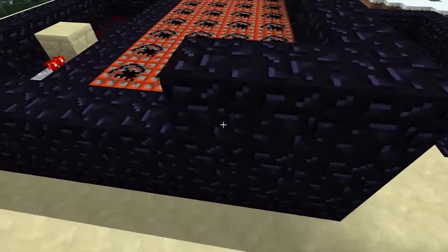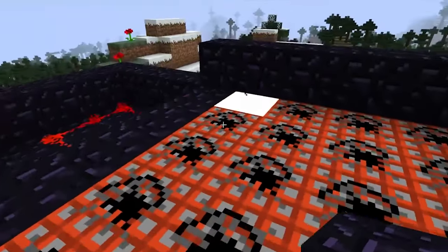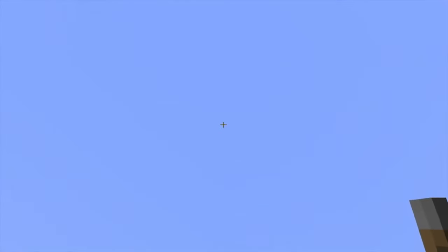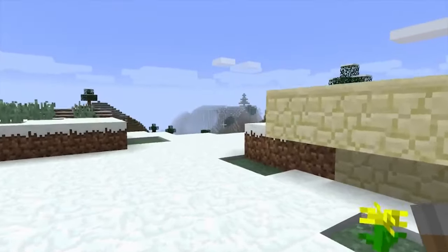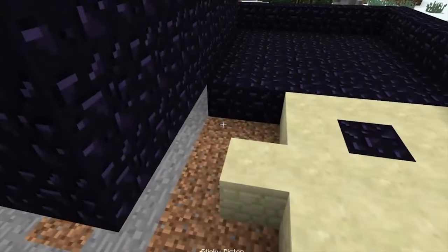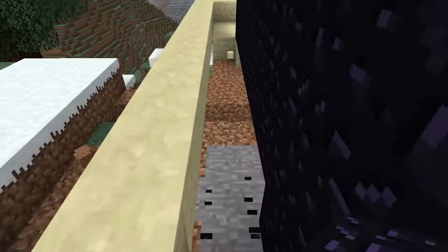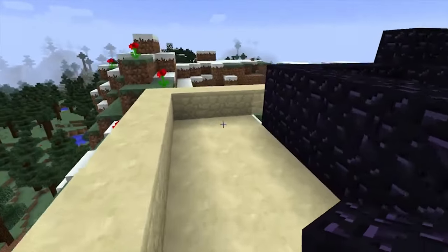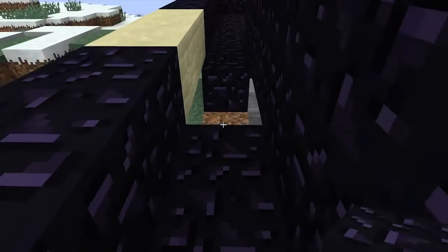The previous one was the Sub Launcher 3000, so this is the Sub Launcher 3001. It looks really mean. Let's hope it launches me in the air as mean as it looks. Then we will go flying to the moon, and then I can talk to the people that live there, build a really nice house, and have a really good time on the moon.